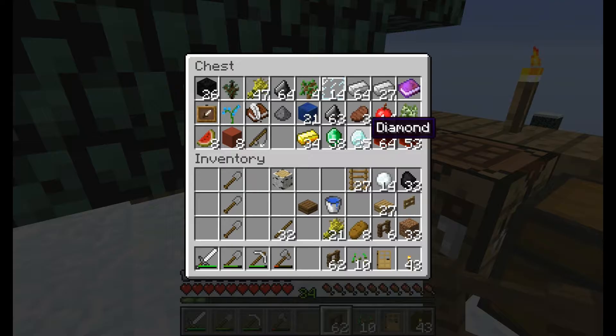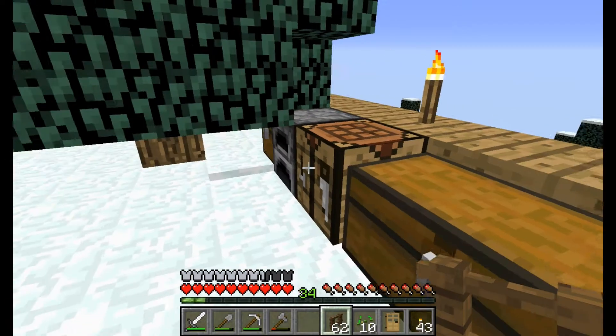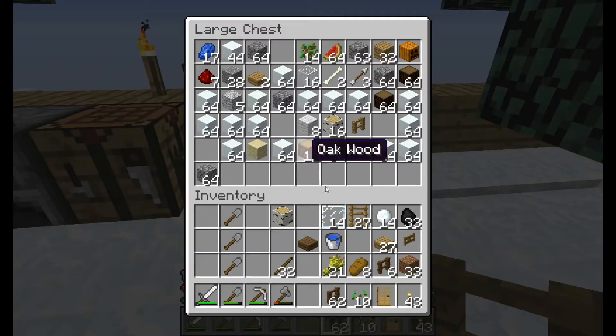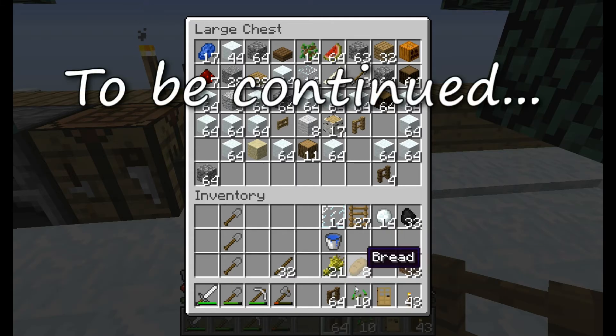I could put on diamond armor, but I want to save that for the wither. I might need a little bit of that. I'll take some dirt. I'm going to stock up and I'll meet you down below — we're going to go check out that big cave. That's the next step. I'll meet you down there.